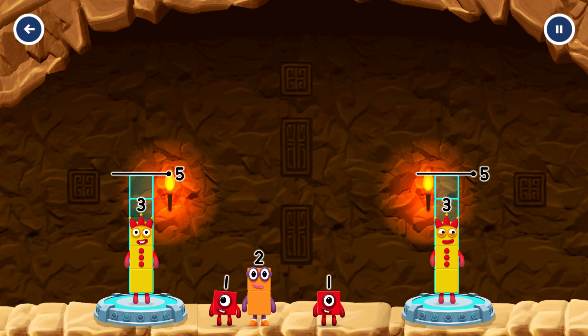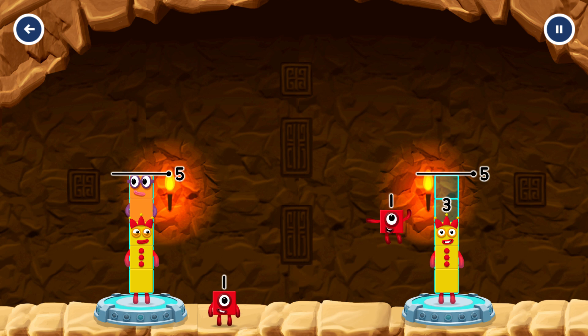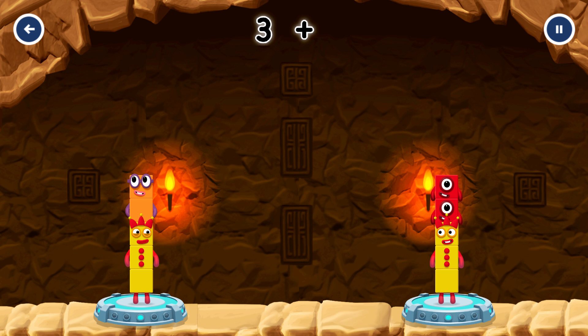Share the number blocks evenly to make two groups of five! Five! Three! Two! One! One! Correct! Three plus two equals five!